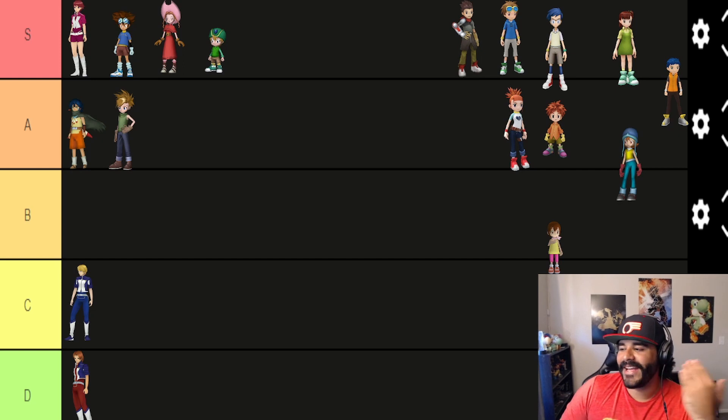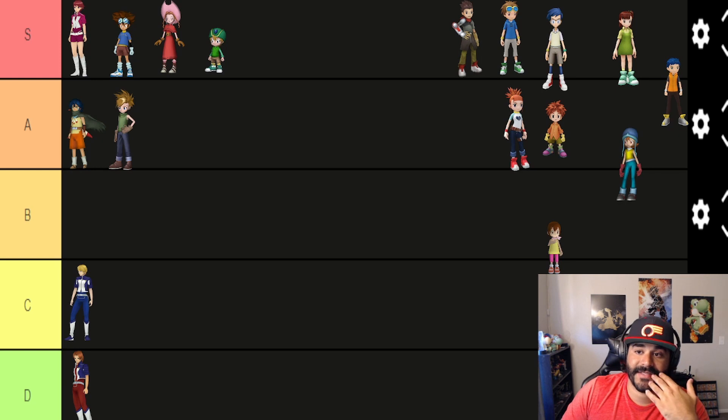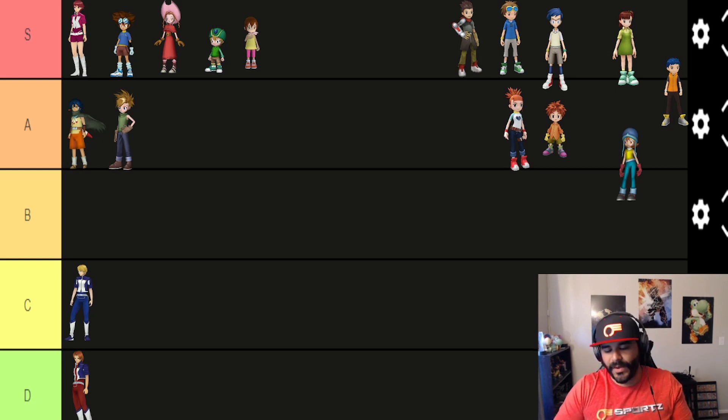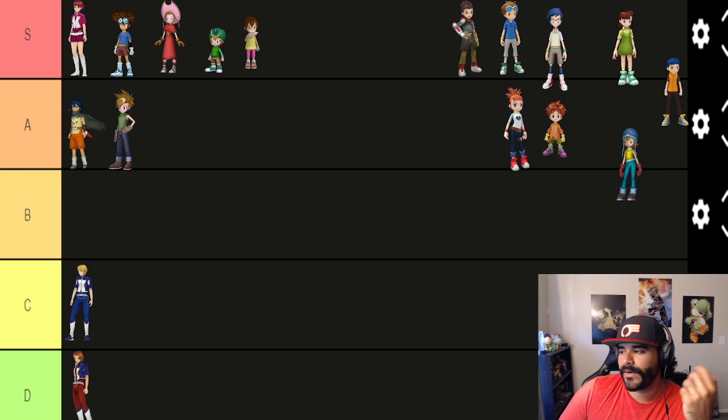We've got Kari — the broken one. Kari's Encouragement ability increases the HP of all party members for three minutes with a five-minute cooldown. This is a very good ability — it's basically an extra Tree of Life, very used in lots of dungeons. You're easily S tier, go hang out with your bestie TK. Kari, TK, and Mimi are all very popular characters in Digimon Masters.